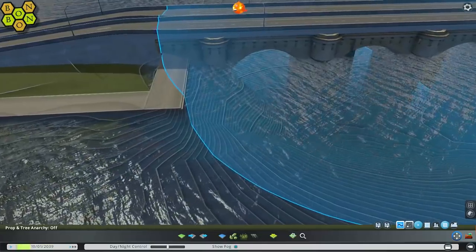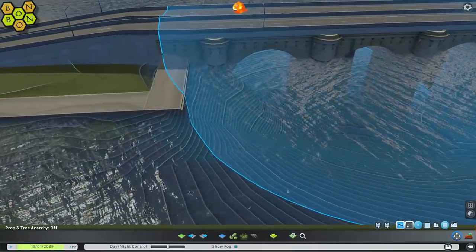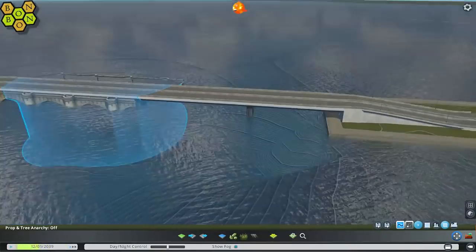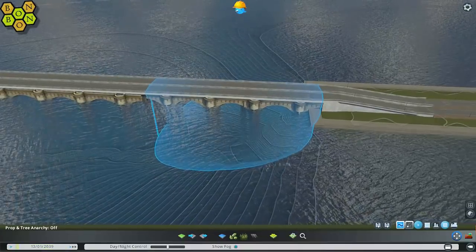Now here's me having a little bit of difficulty. Having placed this prop — this underbridge prop — to make it look like a stone thing, I didn't touch it. Then I noticed a couple of episodes ago that each end of them had just disappeared.